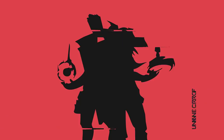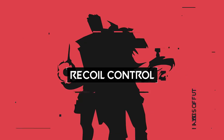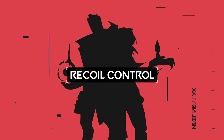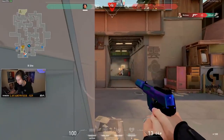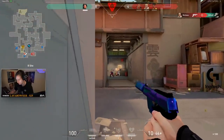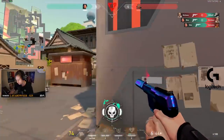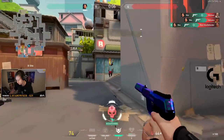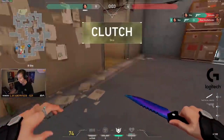Moving on to tip number 3: recoil control. Not only will this help your kill/death ratio, it will also make you a more consistent player. In Valorant, recoil is one of the key mechanics to master in order to consistently top frag in your games. When mastered, it can give you near laser-like accuracy — but first you need to develop a core understanding. In many FPS games, different guns have set spray patterns.